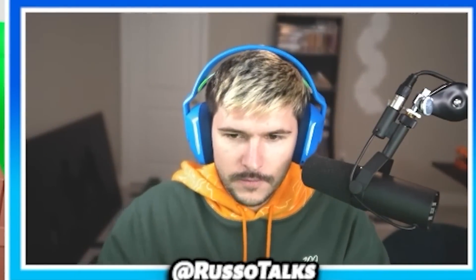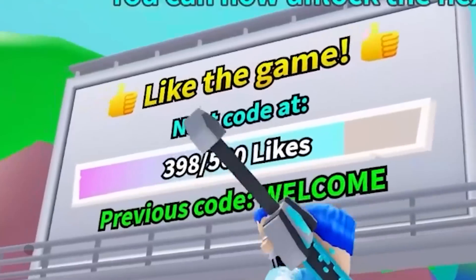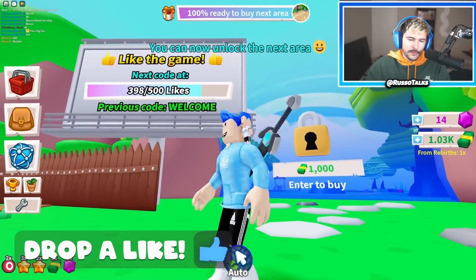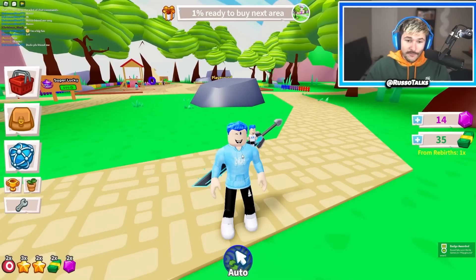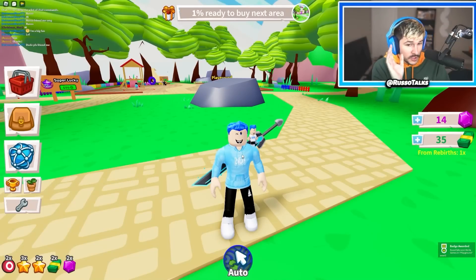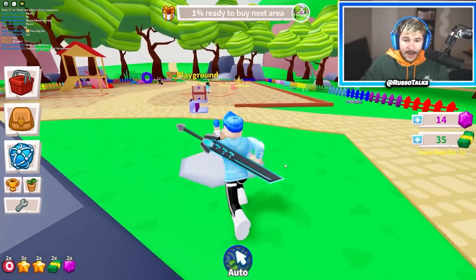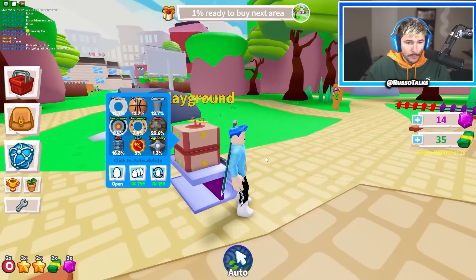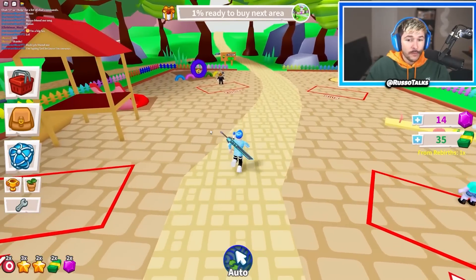I just got a new keyboard — freaking fire, not sponsored, it's a High Ground keyboard if you know what that is. I got a thousand bucks. Now we can make it to the next area — it says like the video for a new code, which is awesome. Here's the big barrier. Now we're in a new zone.